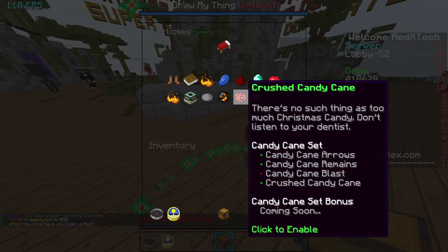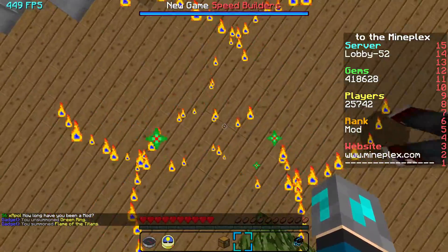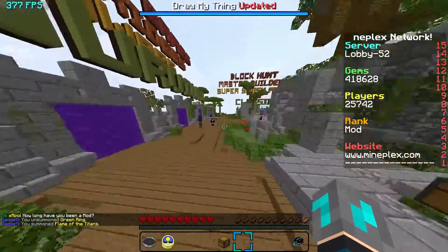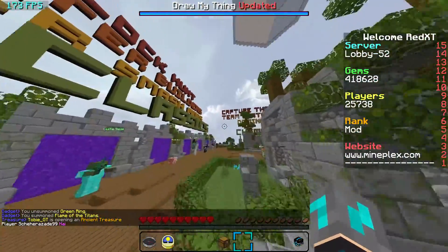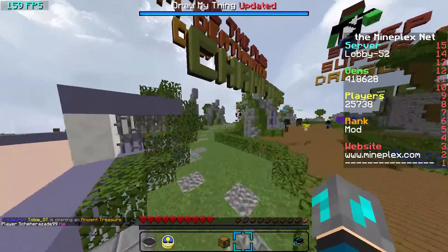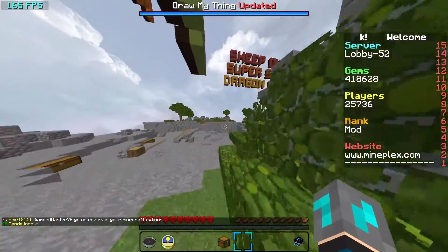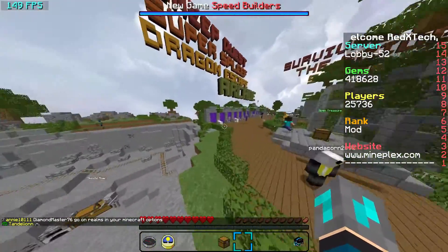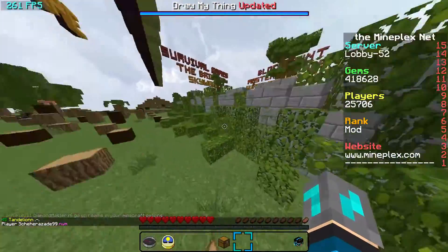We don't actually have anything else here, but this is just a better way to show you these particles — it looks really cool. That's all for now on the particles. Now that you've seen that, I'm going to show you the most innovative thing about my pack, I think — so that people who don't like certain aspects can go and change what they do not like about it.